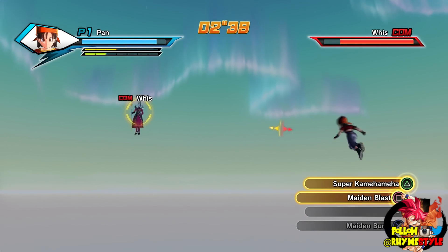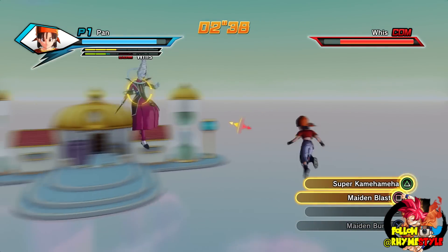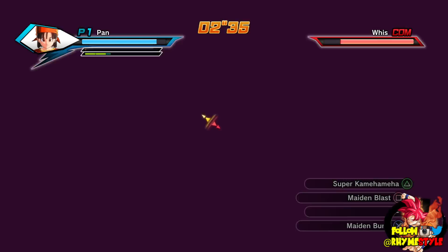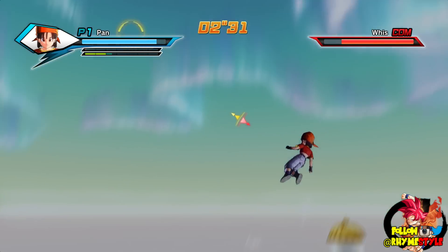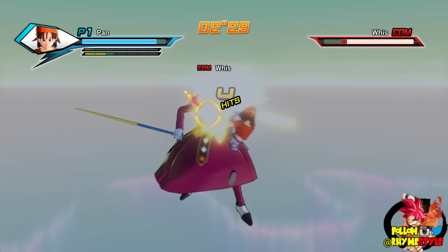The reason it's a little overpowered is because if you're close to your opponent — see how it stuns him? He is stunned right now, and then he gets thrown into the attack. Oh wow, he actually dodged out of it. That's actually a pretty smart move — that's something Whis would do.